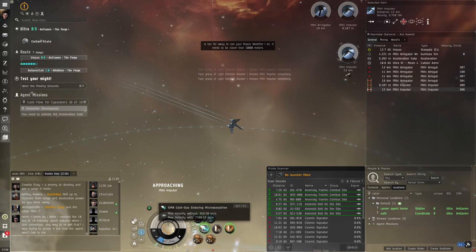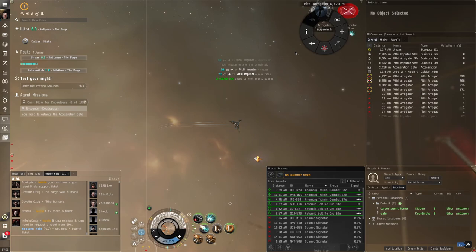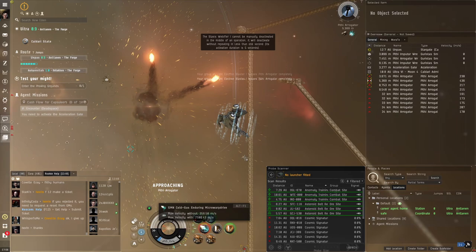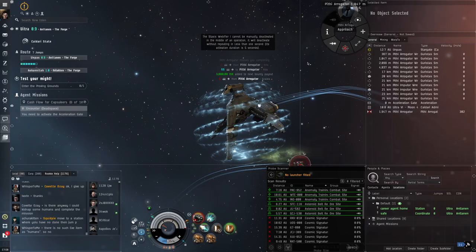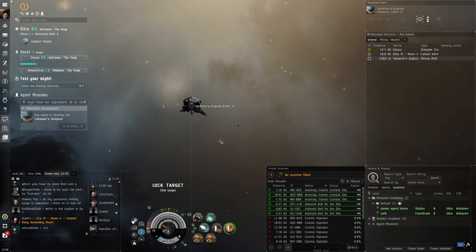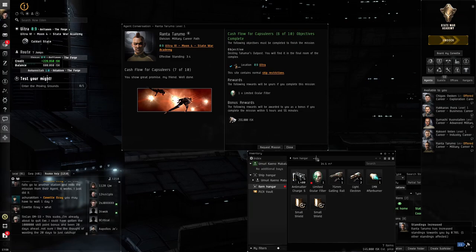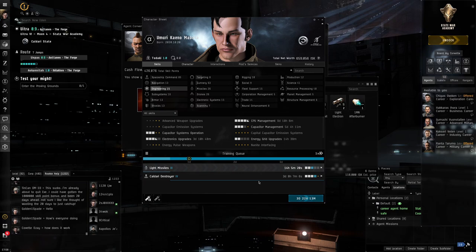I'm deactivating MWD occasionally to avoid overshooting and to manage capacitor — if it hits zero I can't activate modules, but it recharges over time. Just turn off capacitor-hungry modules when low. After defeating all the enemies, I activate the acceleration gate and destroy the outpost. Back at the station, complete mission and receive a 'Limited Ocular Filter' implant. I plug it in and now my skills train slightly faster. More expensive implants can dramatically accelerate skill training.